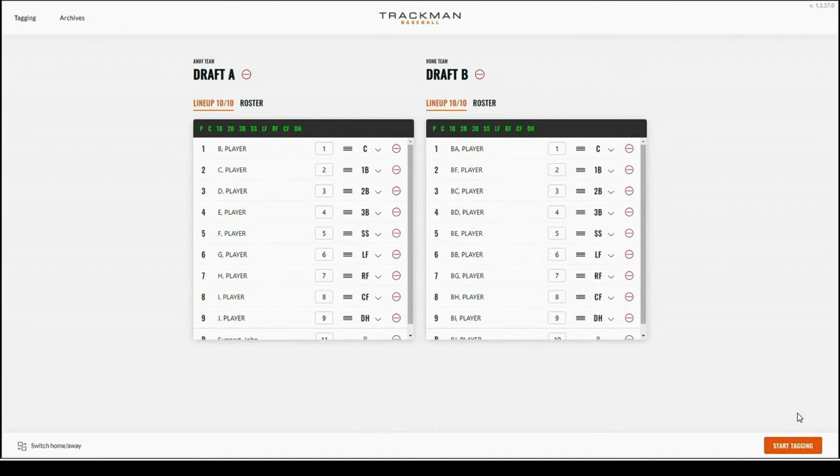Once jersey numbers and positions are set, the start tagging option in the bottom right hand corner will display an orange color. If there is an issue with the roster, it will gray out and you will be unable to proceed until corrected. If you accidentally mix up the home and away teams, you can go to the left hand corner and select the switch home and away option.